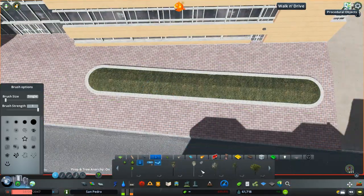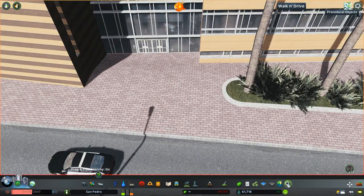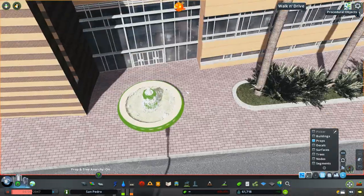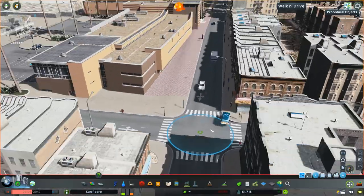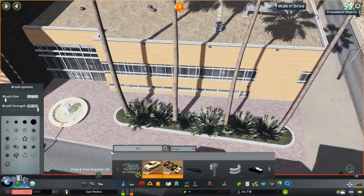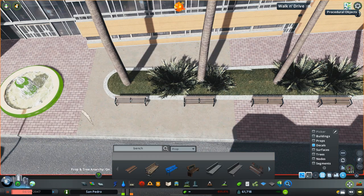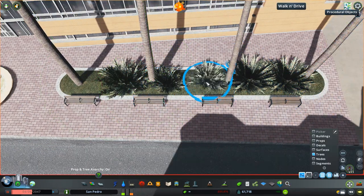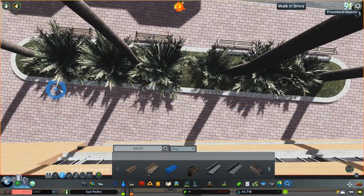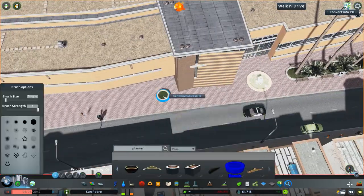We're going to add some more planters and green space in the front as well, just to make it pop a little bit more and look more unique as you walk into the school — especially since this is going to probably end up being the biggest high school in San Pedro. I wanted this one to be more unique and manicured. Just adding some seating areas right in the front so that way when students come in, they have places to hang out outside before going to classes.